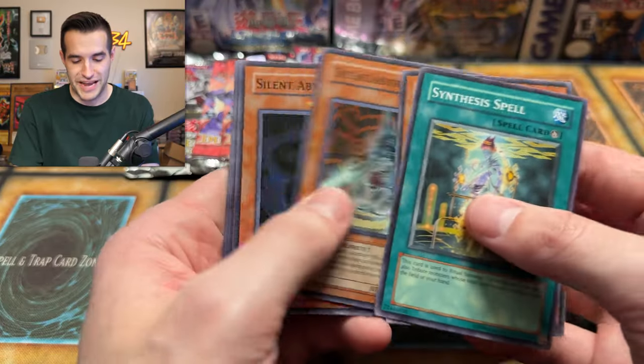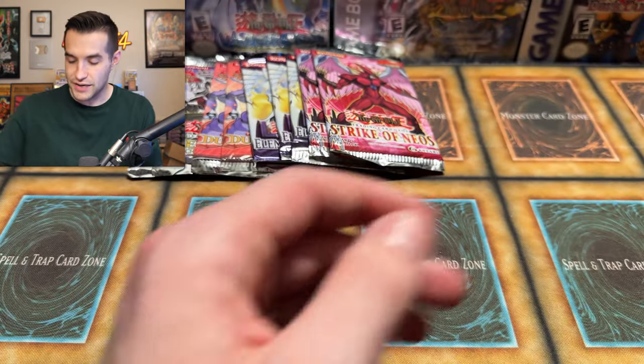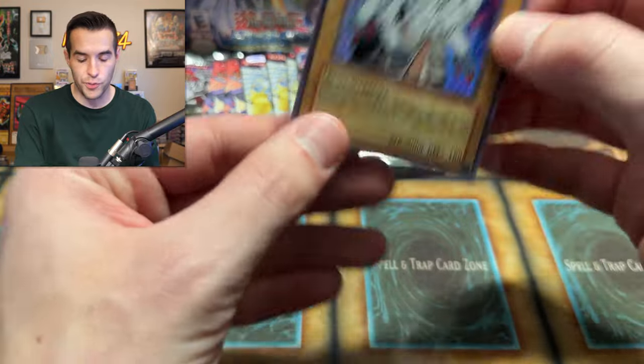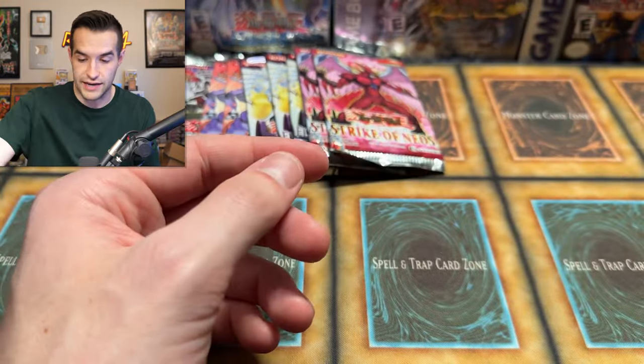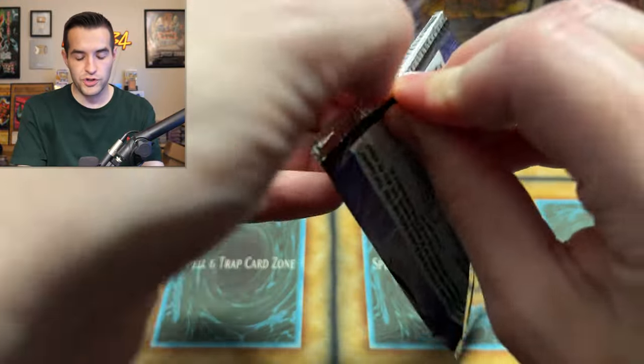We pulled a super — it was not the Forbidden Yu-Gi-Oh card. I somehow messed up the pack trick. We have the Glow Moss. Gene Warped War Wolf — that's a super, and it also comes as an ulti in this set. Chaz — we have pulled a couple of different supers out of here. Let's see if we can get something better. I think there's only one ultra rare in these old Duelist Packs like Chaz and Yugi.